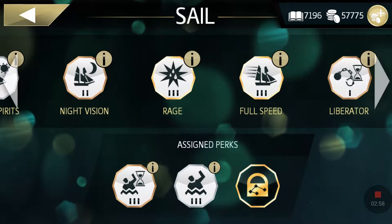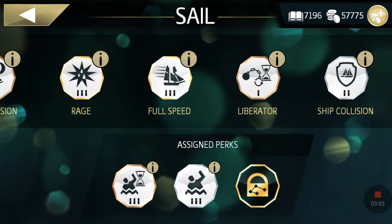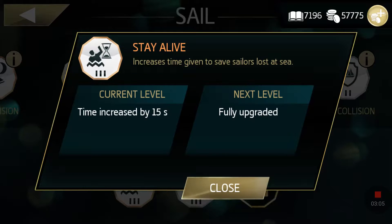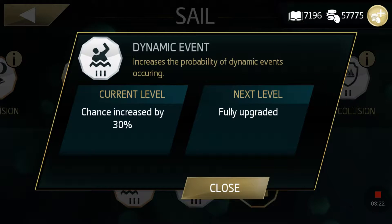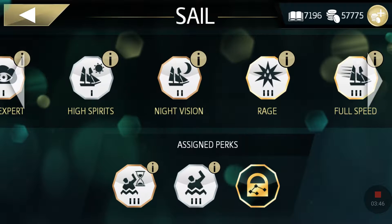In the sail passive skills, I'm currently using 'Stay Alive.' When you synchronize your map 100% you have to save 10 drowning people, and if this skill is fully upgraded it gives you more time to save drowning sailors. Another skill called 'Manic Events,' also fully upgraded, increases the possibility for dynamic events to occur more frequently — like slave ships and people in the sea.